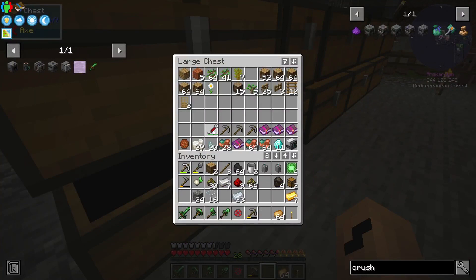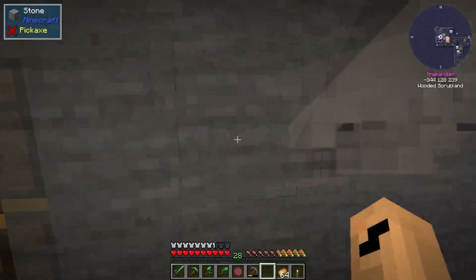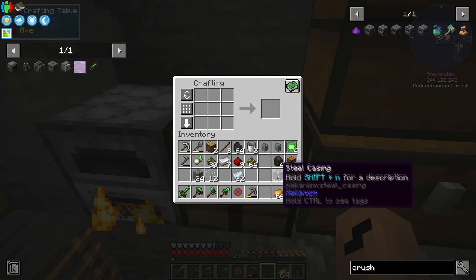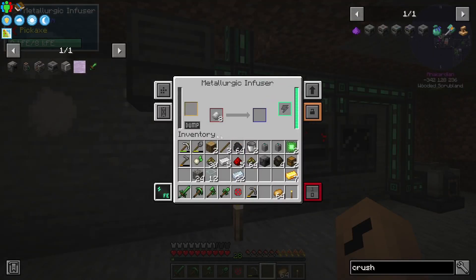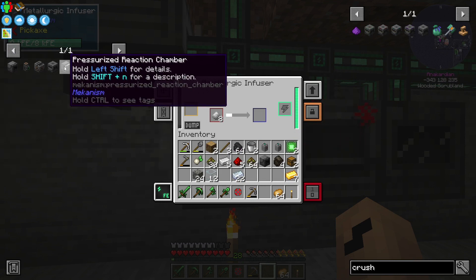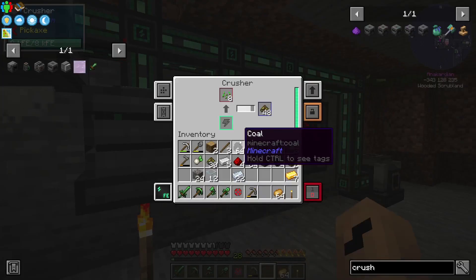We just need this one so we can proceed with the next bit. Let's see — are you done yet? No — you're done. One casing coming up. Enrichment chamber — and yes, I can't just grab my enrichment chamber from down there. I'm missing six steel.